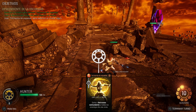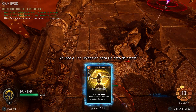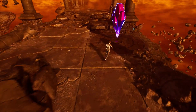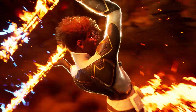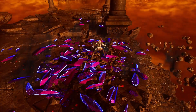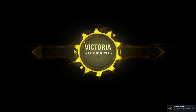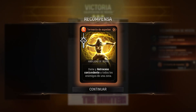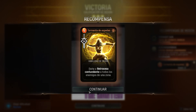Vale, nos dan la Tormenta de Espadas — daña y retroceso contundente a todos los enemigos de una zona. Perfecto, tres estrellitas que nos llevamos. Conseguimos la carta legendaria de Tormenta de Espadas, que por supuestísimo vamos a meter en la baraja.